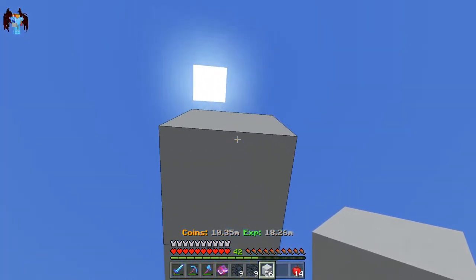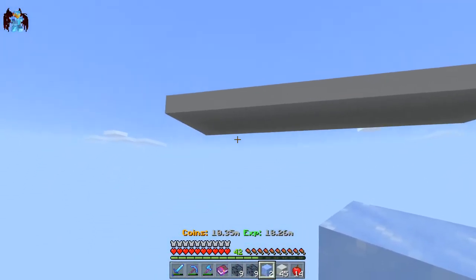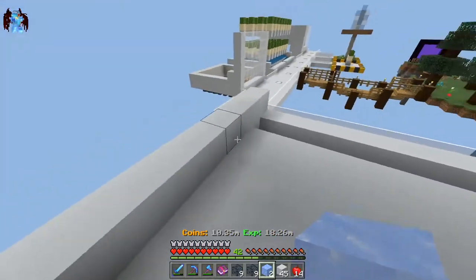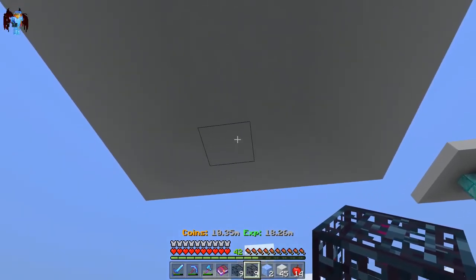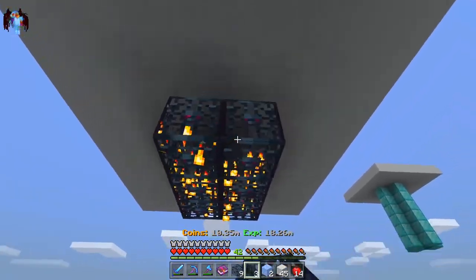Now that you're done with that top platform — each corner aligns with the corresponding corner below, so they line up with those corners right there, just to avoid any confusion. Now you're going to want to come away two blocks from each edge and place in your spawners like so.